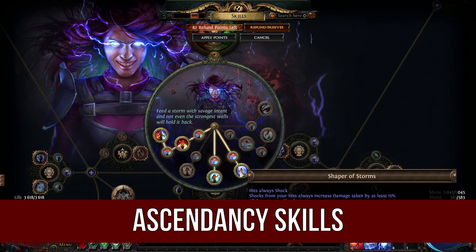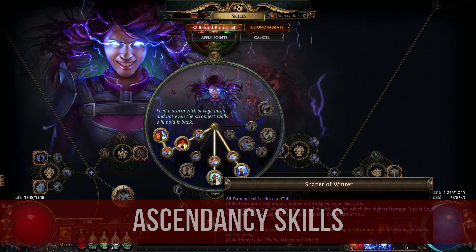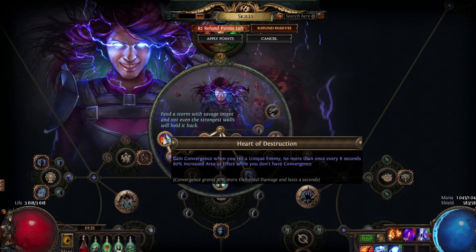In the Ascendancy it's all simple: Shaper of Storms, Shaper of Winter, Mastermind, and Heart of Destruction.